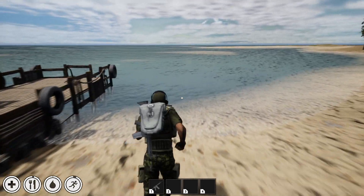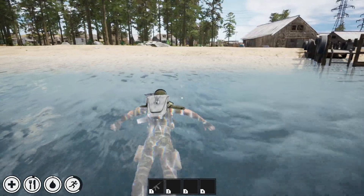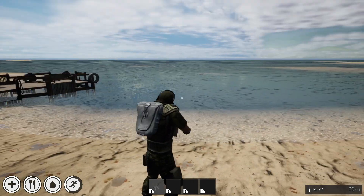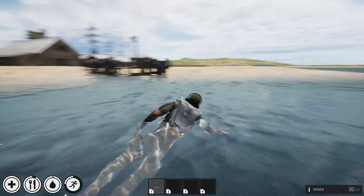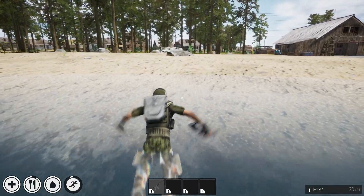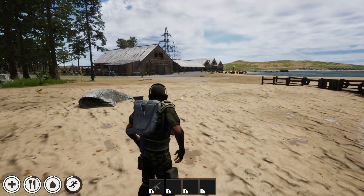One of the first things I'll show you that I got in the game is swimming. You can see swimming in here — you can't take out the gun when you're in the water, but you can take it out when you're outside the water. So you can swim with the rifle in your hand, and when you're out you're good to go again.